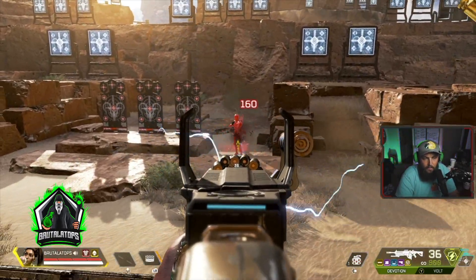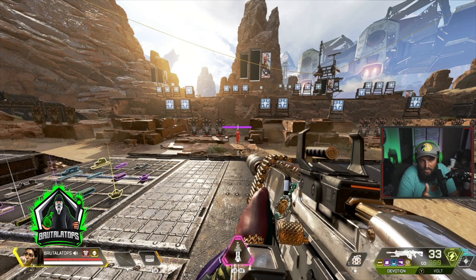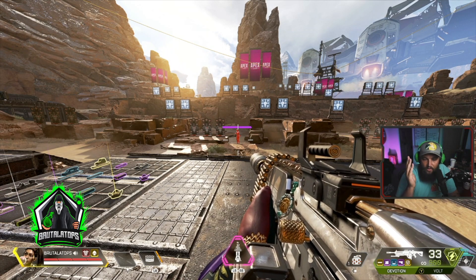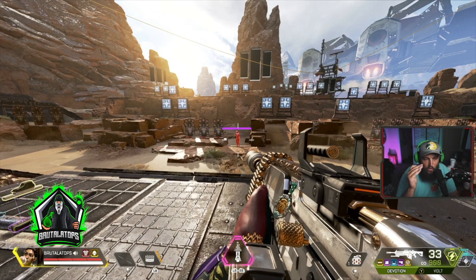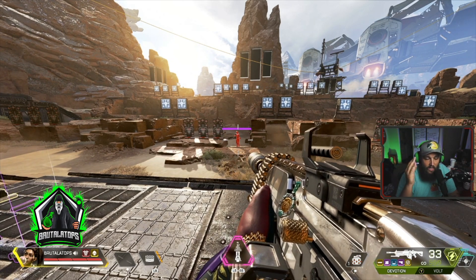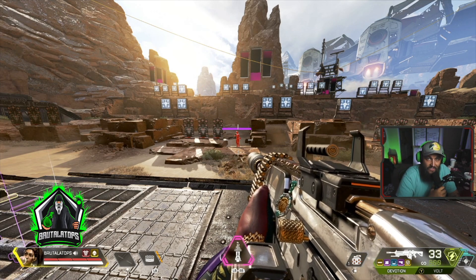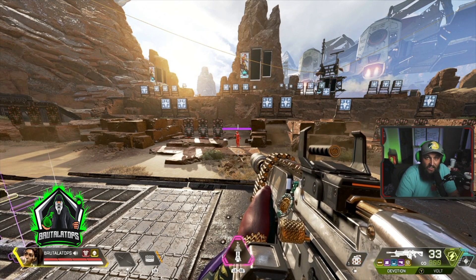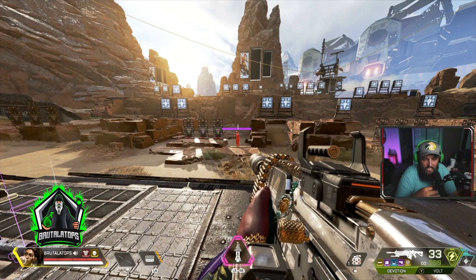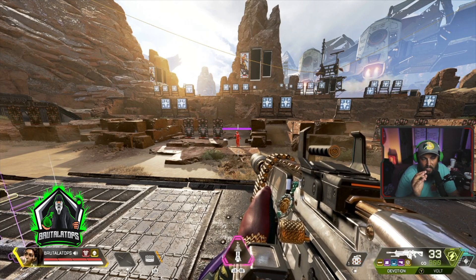Even without any attachments, this gun is still insanely good — it just kills so fast. We had 55 bullets at the beginning and I missed a couple, and we still have 33 left. So you can almost kill two more people with a full purple mag. I've killed teams of three with it by myself. It's a really, really strong weapon. I would not be surprised if it gets nerfed in the near future, so take advantage of it right now. The only problem is finding energy ammo — energy ammo is super scarce. Everybody's using it right now, so make sure you loot quickly and grab the energy ammo first.